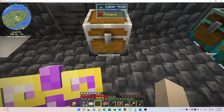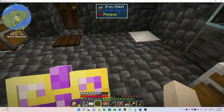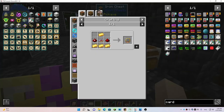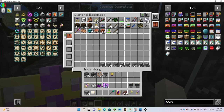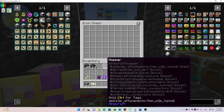I upgraded the card with four card overclockers — that took a chunk of my gold. Each overclocker takes four gold so it was 16 gold total to get that done. I also had to make some more logic chips. I've just been having a blast with this modpack, it's so cool.